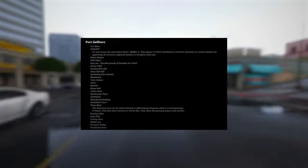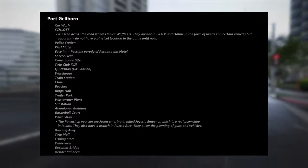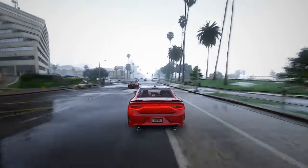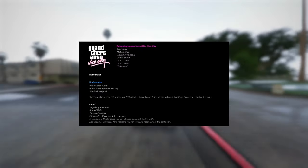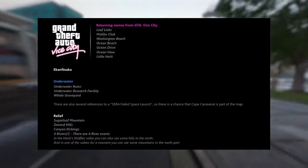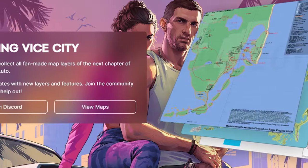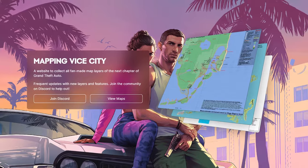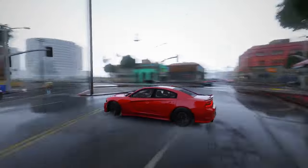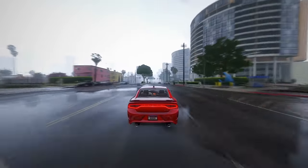Shifting our gaze to Port Gillhorn, a diverse array of captivating places awaits discovery: the car wash, soccer field, a bustling basketball court, the Ambrosia Farm, and the intriguing King Neptune statue are just a glimpse into the eclectic offerings. Sailing through the keys, exploring underwater ruins, investigating an underwater research facility, and contemplating the mysteries of the Bermuda Triangle add an extra layer of fascination. The sheer depth and meticulous attention to detail that Rockstar is investing in the GTA 6 map become even more awe-inspiring, with the possibilities for easter eggs and hidden secrets seemingly limitless.